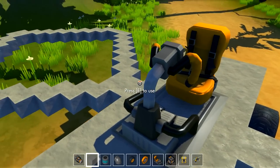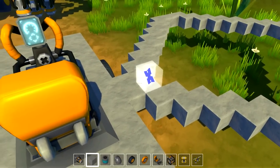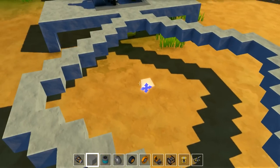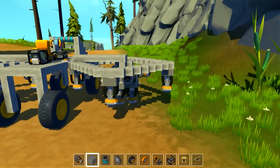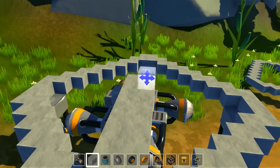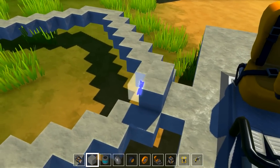Now we just need to do it on the other side, and then we can start building the middle. Both arms are done, so now we need to build the middle of this thing. Essentially I went nine blocks out from the second block, which will be part of the ability to turn, so we want to make sure we can still turn.